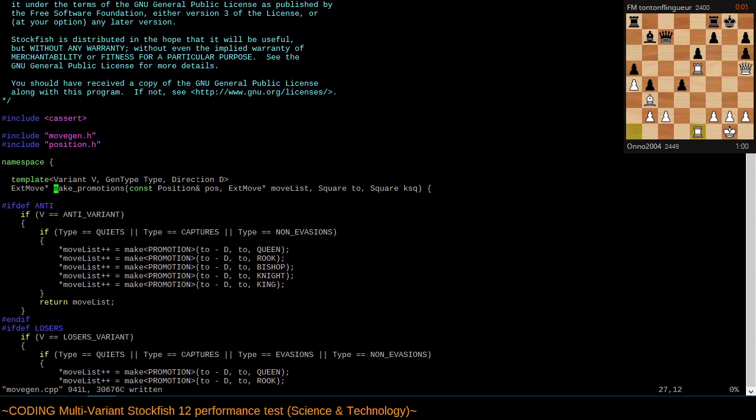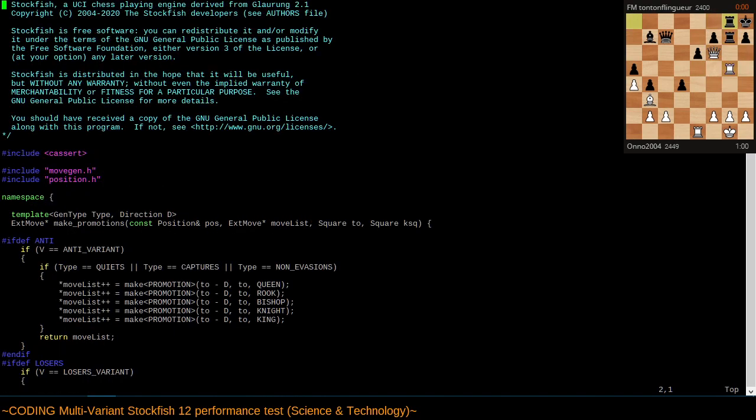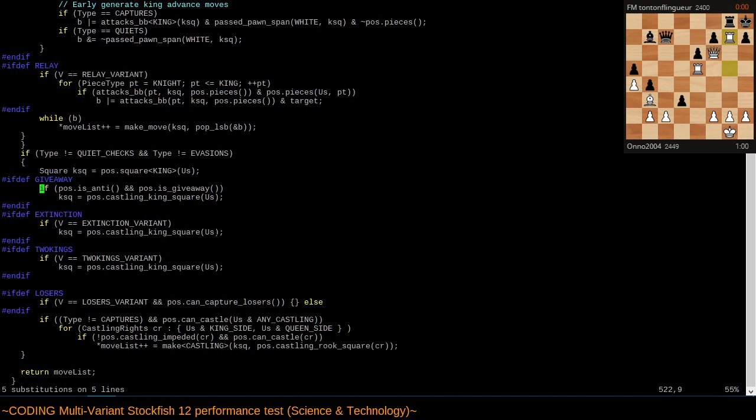Next I'm going to strip the variant template parameter out of every template declaration, which is going to cause everything to stop compiling because we no longer have this 'v equals' thing that we can check. Instead, this is going to be 'pos.is_empty()' like that. And here this is going to be instead of 'extinction', 'pos.is_extinction()'. Instead of 'two kings' — okay.